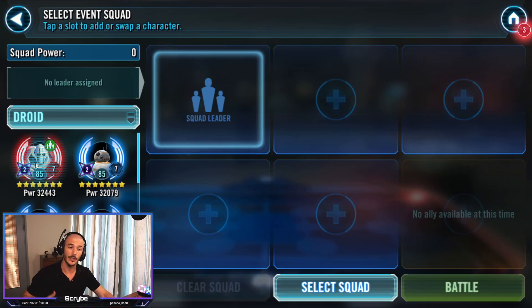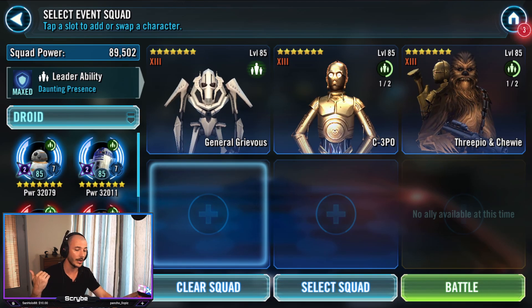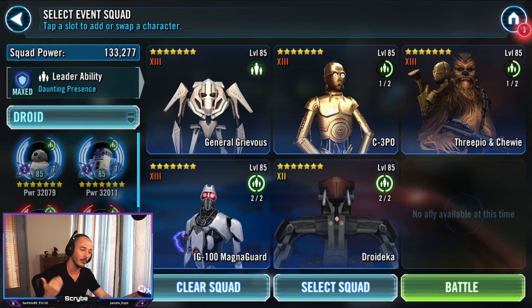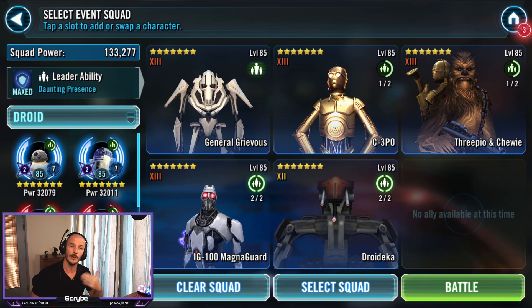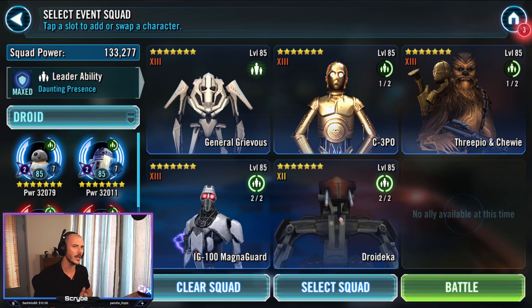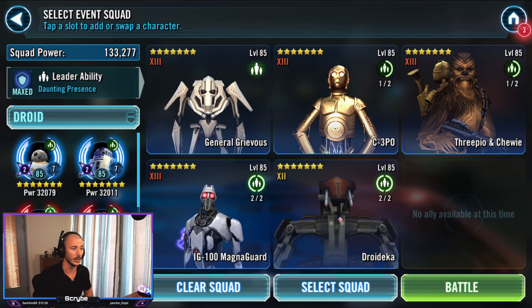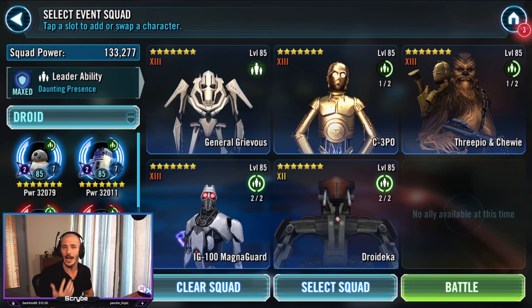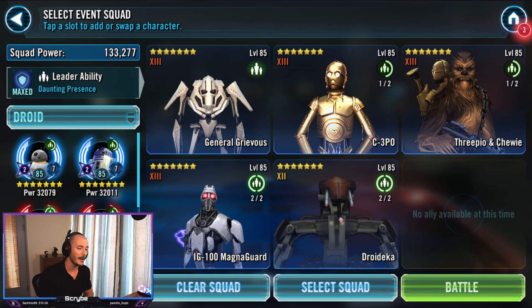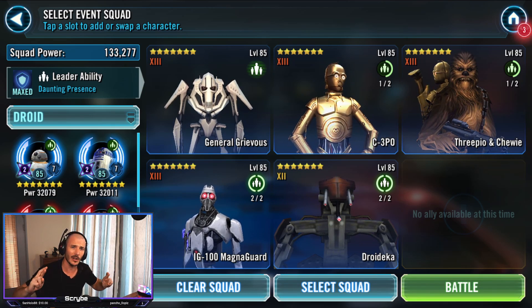Alrighty guys, so the team we're going to be using is General Grievous, C-3PO, ChewPO, Magna Guard, and Droideka. Now you want to mod your Grievous to have lots of max health — bit of speed, mine's about 206, 150k health, more than 45% crit damage I want to say, and a crit damage triangle. C-3PO, just be fast. 3PO and Chewie, have them fast and highly potent. Maggy, make them tanky and pray they don't die immediately.